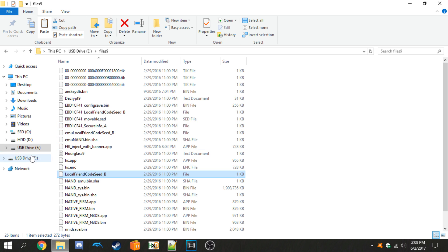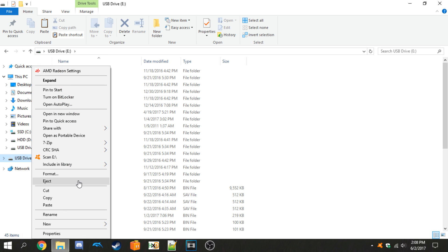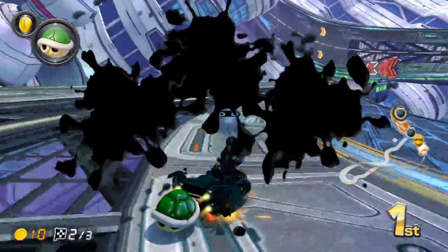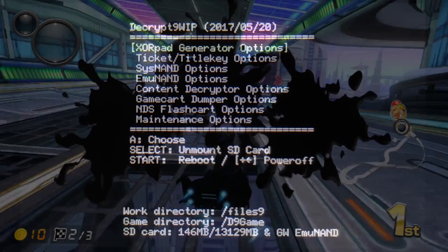Now make sure you have Decrypt9, because we'll be using that to inject the file. Most of you should already have it since it's used in almost all guides for installing mods, and you need a modded console to even get banned. Once all that's done, eject the SD card and put it back inside your console.